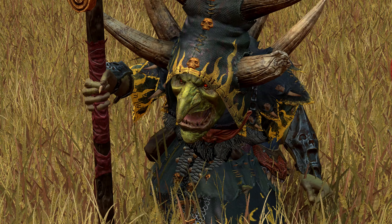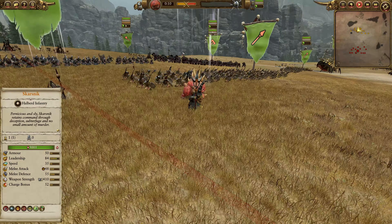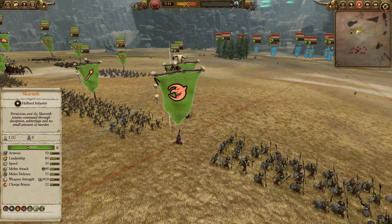I never noticed Skarsnick has these cool Gork and Mork face guard, face wrist guard things. Anyway, today I'm facing off against Koops once again, my patron, the Tomb King main, and we're going with some unusual builds here.